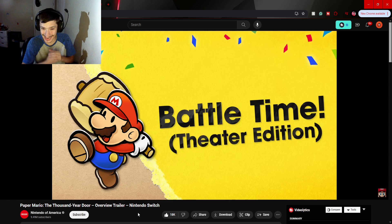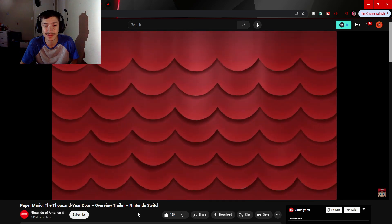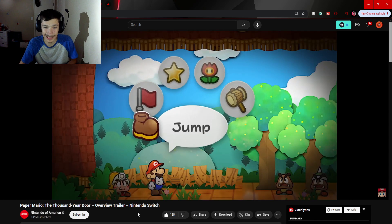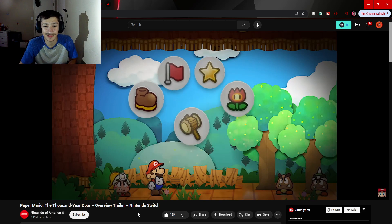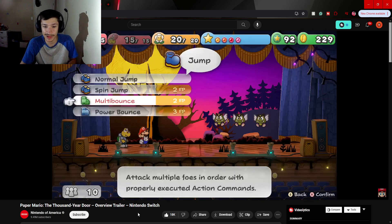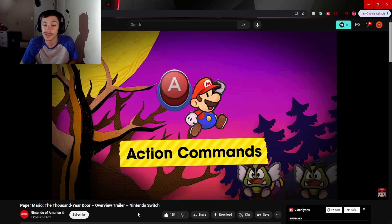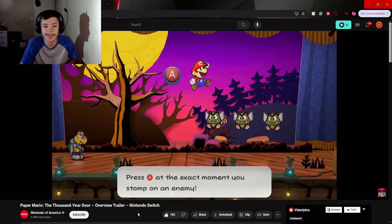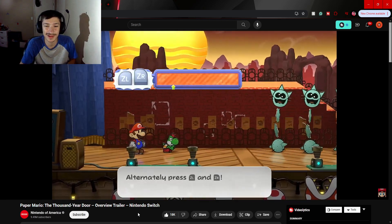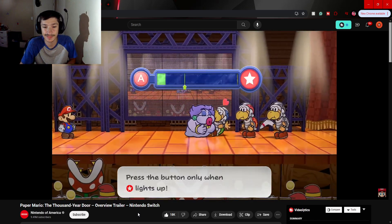Battle time! Bump into an enemy on the field and a turn-based battle will begin in a theater — classic Mario. You'll select a move to perform. Most moves require doing an action command — you might press or mash the buttons shown on screen. Perform an action command with good timing and you might get a better outcome.